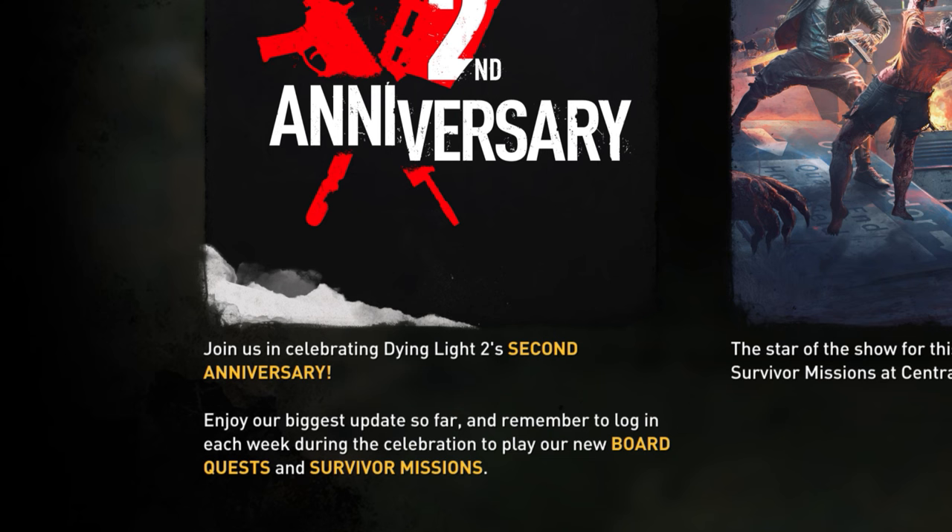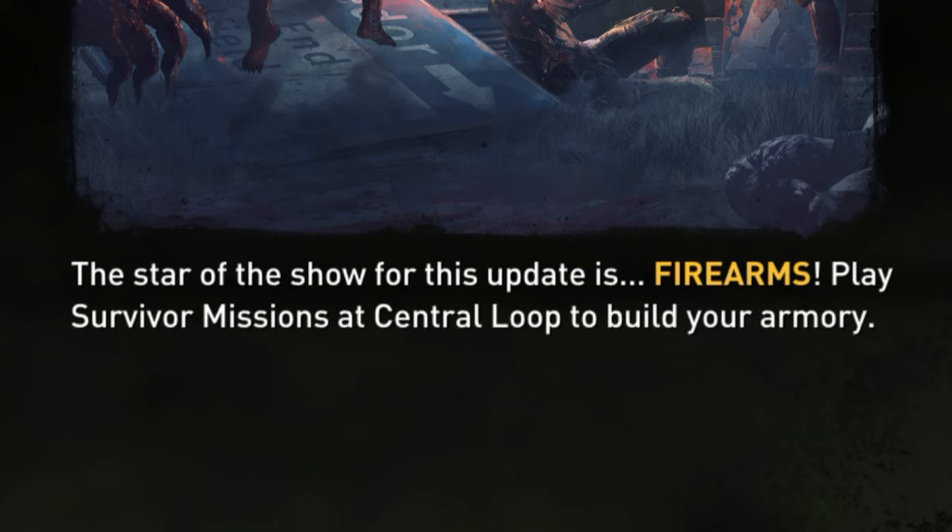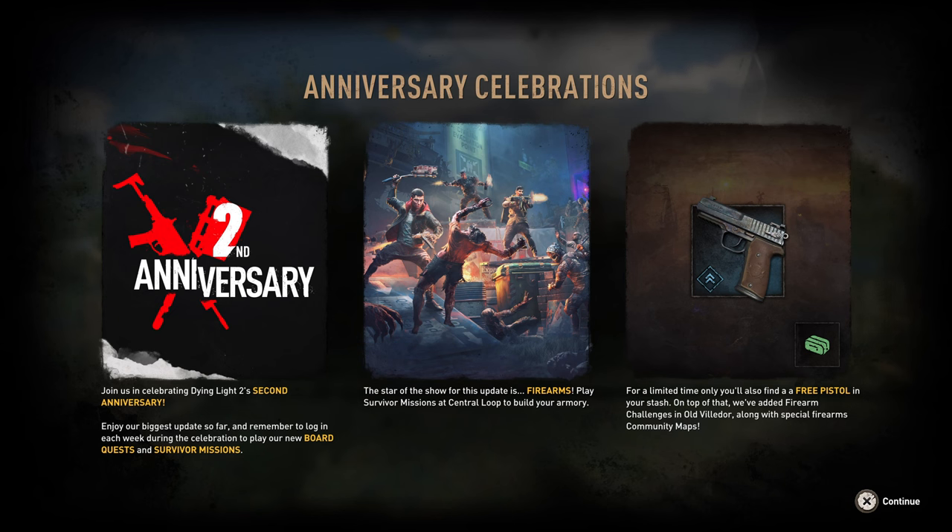Anniversary celebrations: join us in celebrating Dying Light 2's second anniversary. Enjoy our biggest update so far — remember to log in each week during the celebration to play our new board quests and survivor missions. The star of the show for this update is firearms; play survivor missions at Central Loop to build your armory.